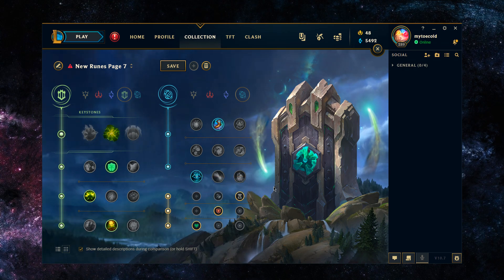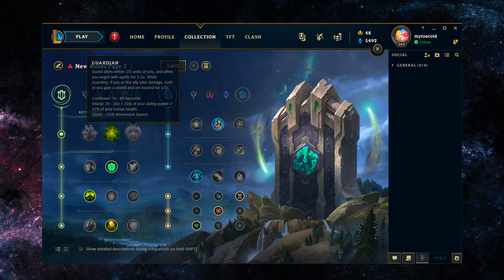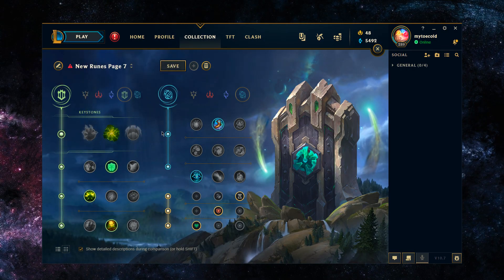For the jungle, the theme of the rune page is just free stats — free tankiness from Aftershock, free stats from Conditioning, and Scaling Health from the shards. You're providing value to your team through utility: cooldown reduction from Cosmic Insight and the shards, all the tankiness so you can actually stay on top of the enemy, and then still be relevant through the CC and damage you're offering.